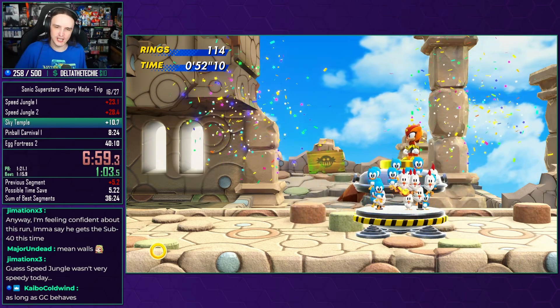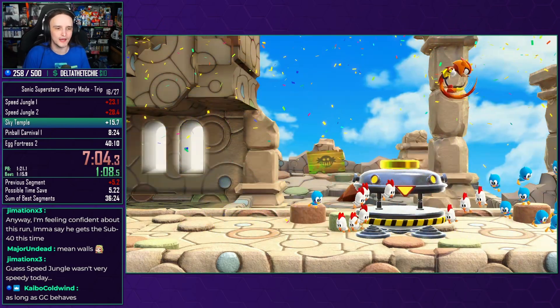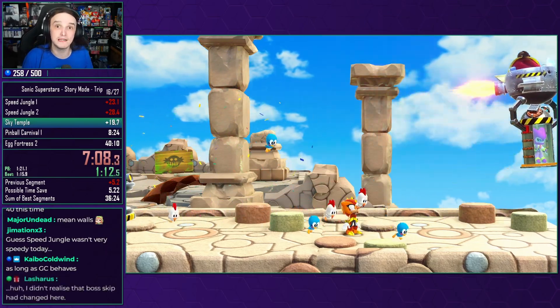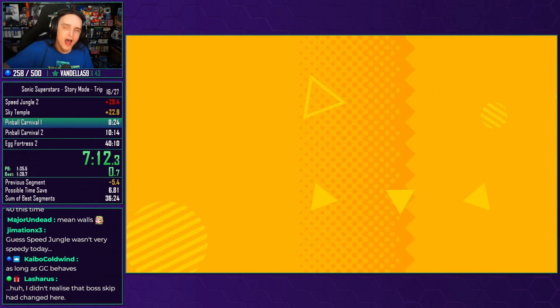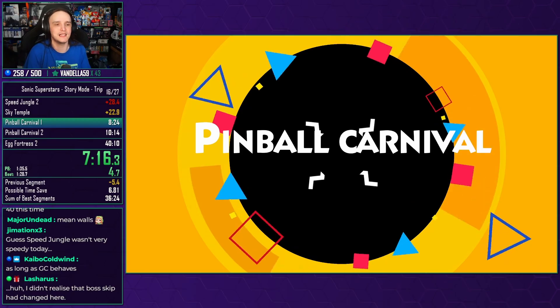That is another good stage there — that is what we like to see. So we're going to run our way through now onto our next stage. We are going into Pinball Carnival — the mid game begins. Now the word carnival is in the name, so it's going to be colorful, it's going to be beautiful. There's going to be bumpers galore, and hopefully we don't get thrown around by any of them, but let's see how it goes.